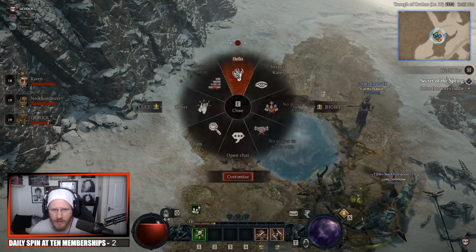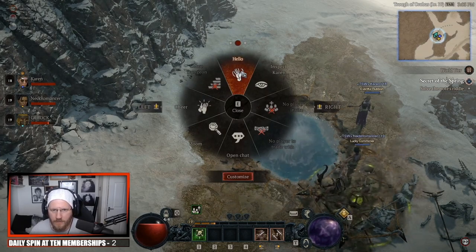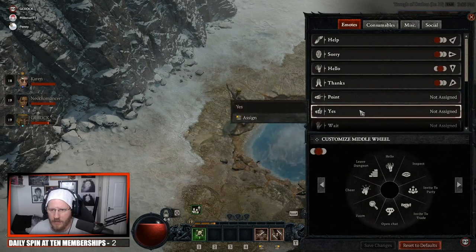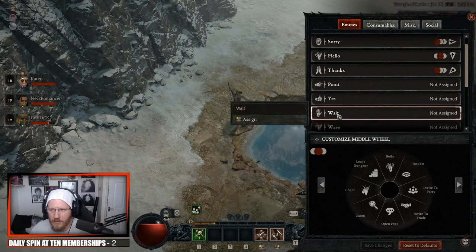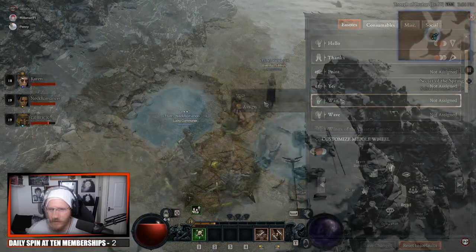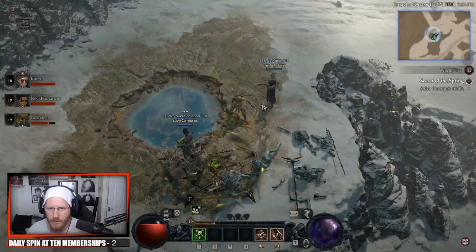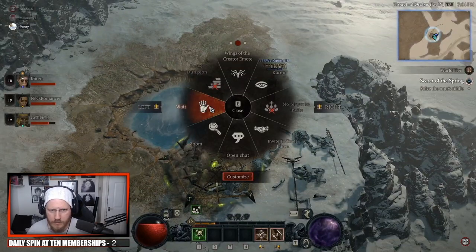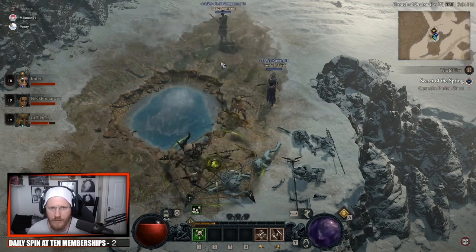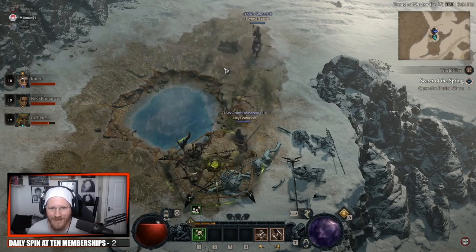We thought that because it said 'patience,' we just had to wait here — and we waited for a while. But what Penny noticed was, if you bring up your emote menu and customise it, there's an emote that says 'Wait.' So just assign this emote, and with it assigned, you simply perform it — bring up your emote menu and press on Wait.